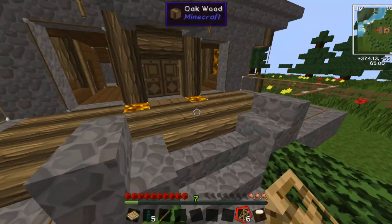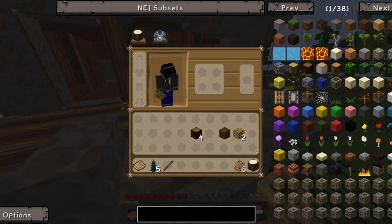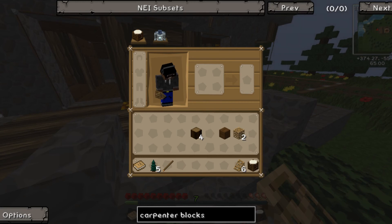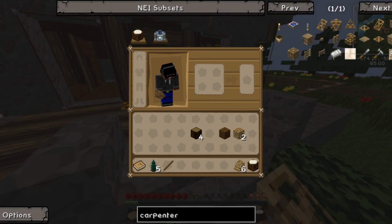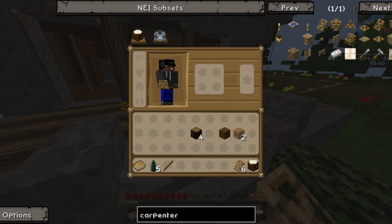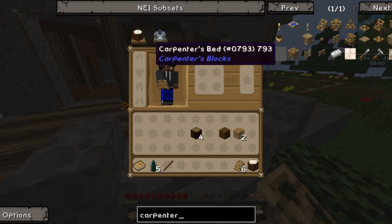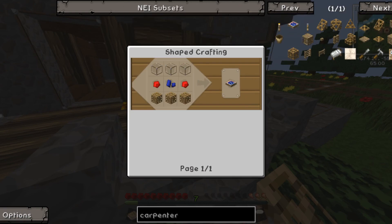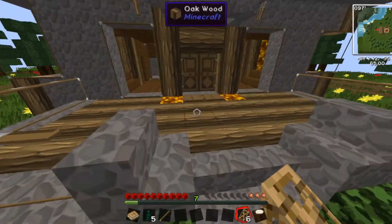Let me just search up Carpenter Blocks — or just 'carpenter' — in the menu. You can make all sorts of things: you can make ladders, gates, beds, which I think is really cool. I mean, the bed is already there, but still. I can make that — ooh yeah, that's what we have to do this episode.